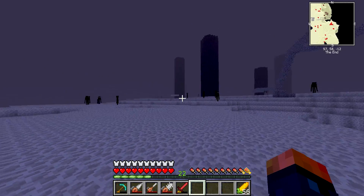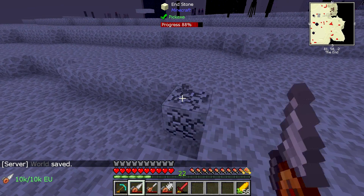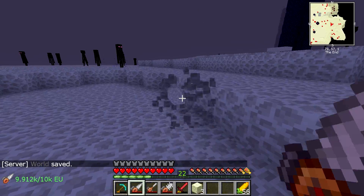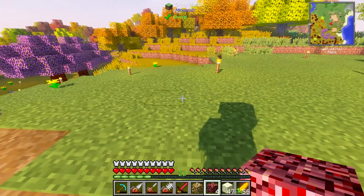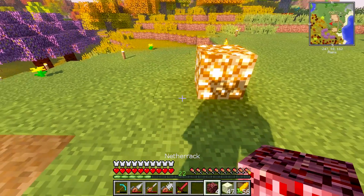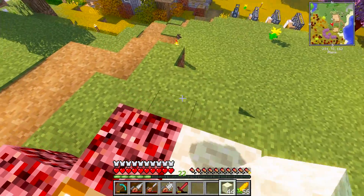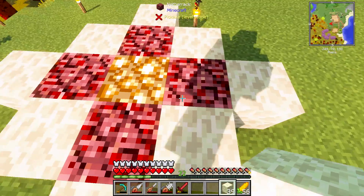First things first, before we do anything, is come to the End and mine up some lovely end stone. This is going to take a little bit of time, so I'll go ahead and collect a little bit, and I will meet you guys back at the base. In order to get this soul shard, we're going to need to set up a pattern: we place down glowstone, on each side we have a little bit of netherrack, and on all the other sides we throw in some end stone.